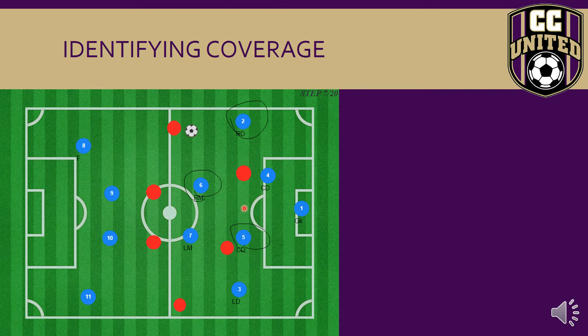When we add the opponents, one of the things central defenders need to identify is who they actually cover. Each central defender covers three people. Player number four covers the right defender, the right central midfielder, and the left central defender.